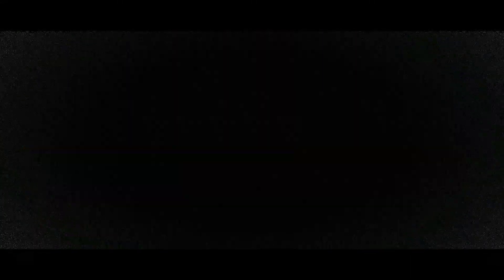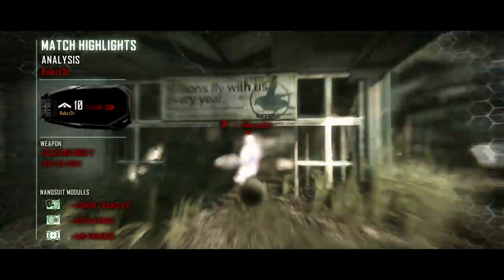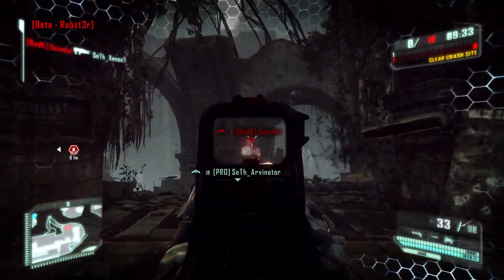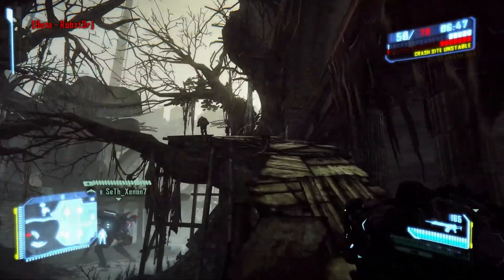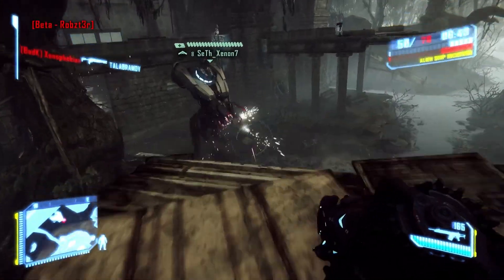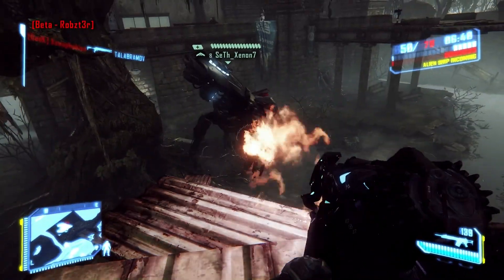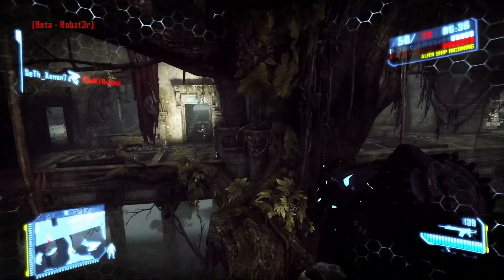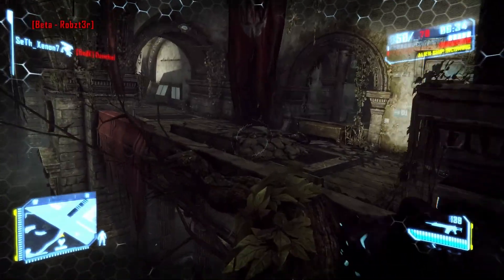Apart from that, it's all pretty much the same for the modes. The kill cam for headshots is still the same, but what you also saw there was a review — a highlight of all the cool things you did in that match. Also, just thought about this — that is an alien flamethrower, which is another new addition to Crysis 3. You couldn't use alien weapons last time, but this time you can, which is pretty cool.